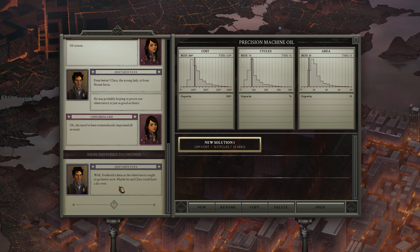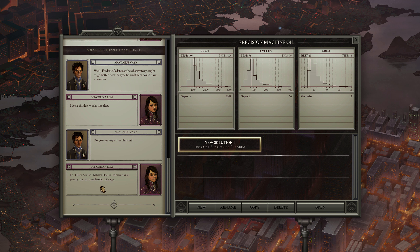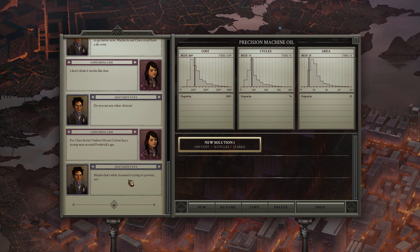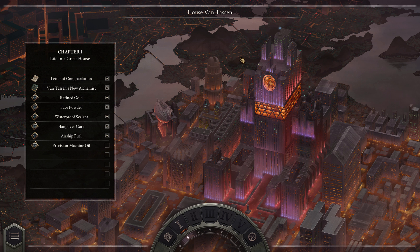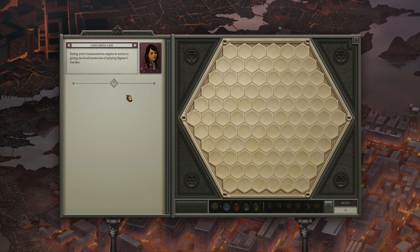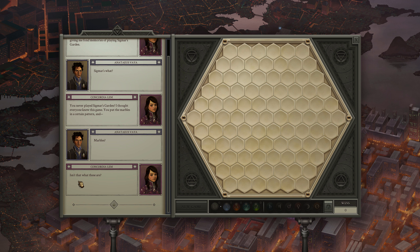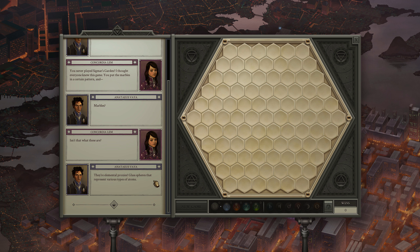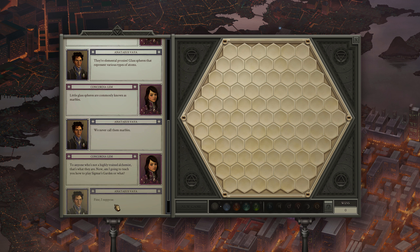Frederick stated things ought to go better now. Maybe he and Clara could have a do-over — I don't think it works like that. For Clara's Soria, I believe House Carven has a young man around Frederick's age — maybe that's what Armand is trying to prevent. Pity he only has Frederick to work with. Ooh, what's this? Sigmar's Garden — some kind of game! Transmission is giving many fond memories of playing Sigmar's Garden. Never played it — I thought everyone knew this game. You put marbles in a certain pattern. Little glass spheres are commonly known as marbles.